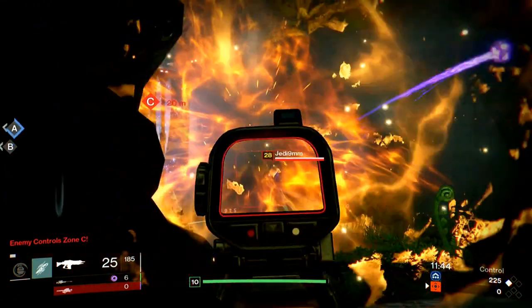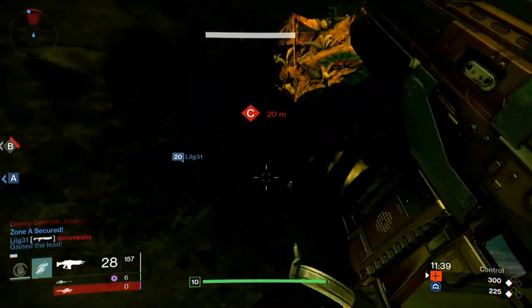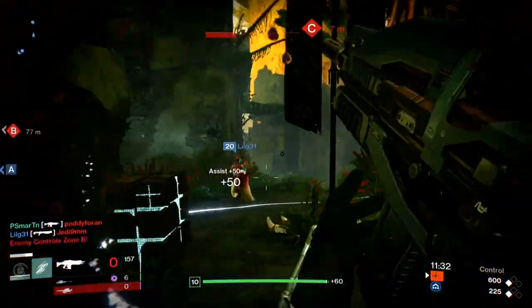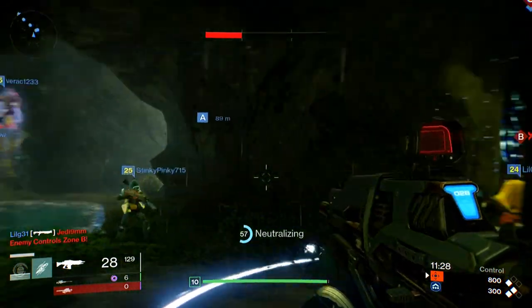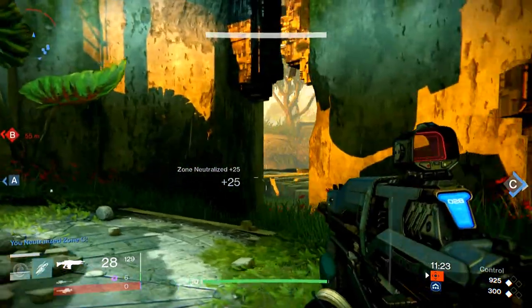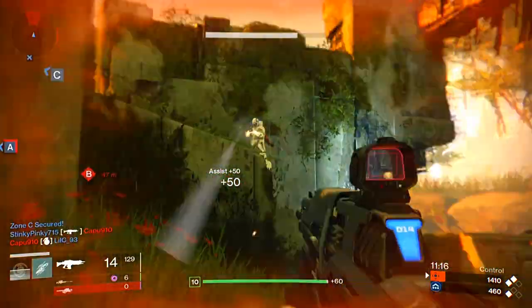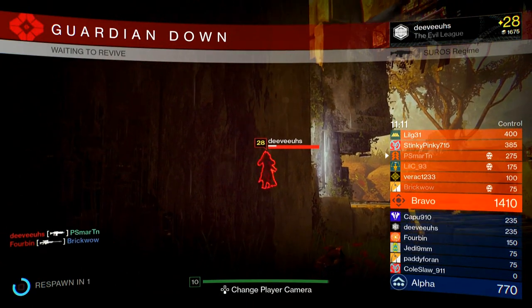Enemy captured zone C. Zone A — we're gonna get melted here. I don't think we got first blood. Oh shit, I didn't see that guy there. Nice job. We ran out of ammo right away. You neutralized zone C — didn't quite have enough time to get a first blood, but that's alright. Zone C secure. Got an assist on him. He just took us out pretty quickly.